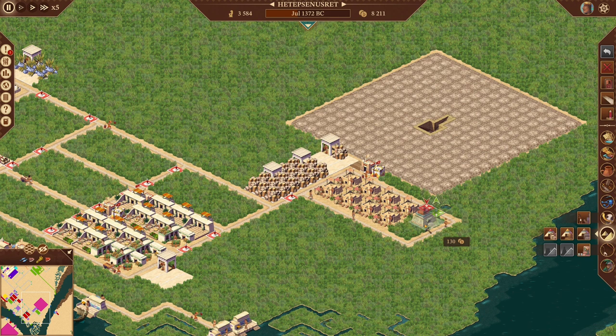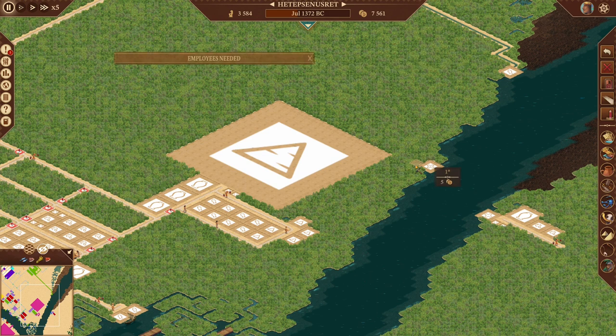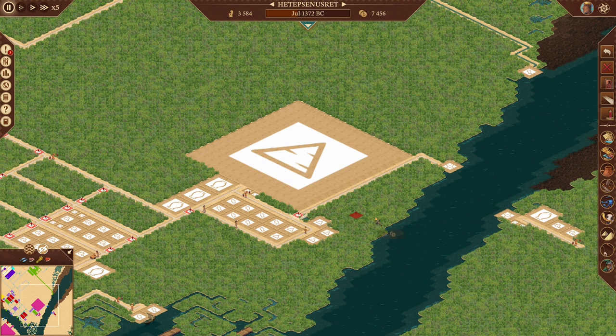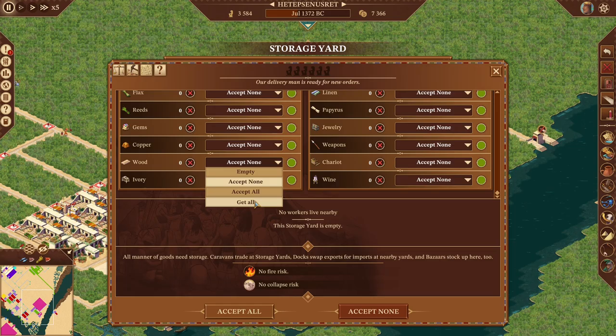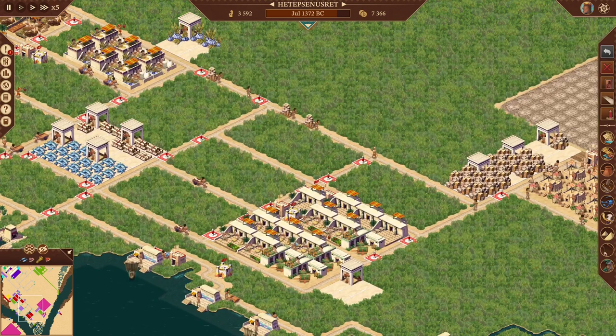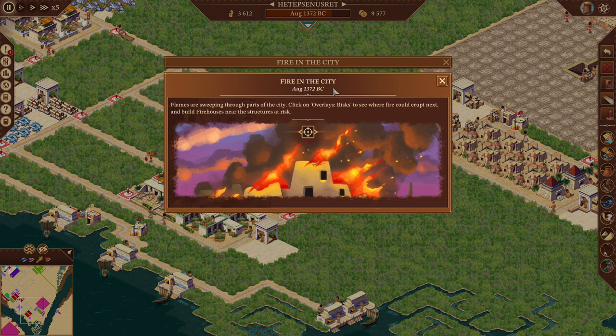One, two, three, four, five lumber yards. Maybe we can just bring the road down. Let's tell them to go ahead and get wood. We're still not producing enough reeds yet. Oh no — first fire! Of all the things to catch fire...